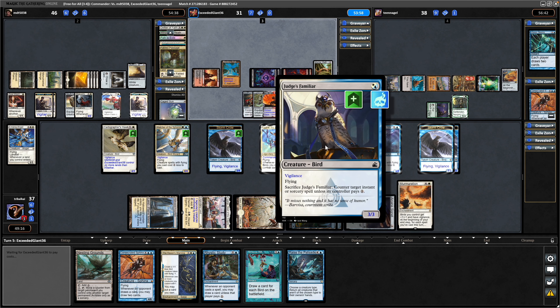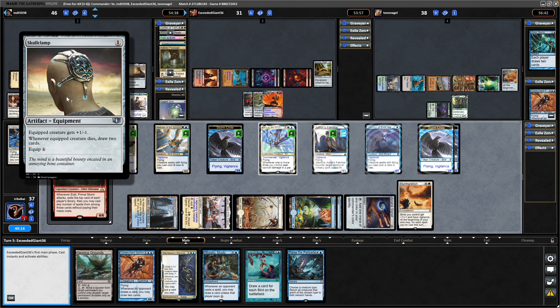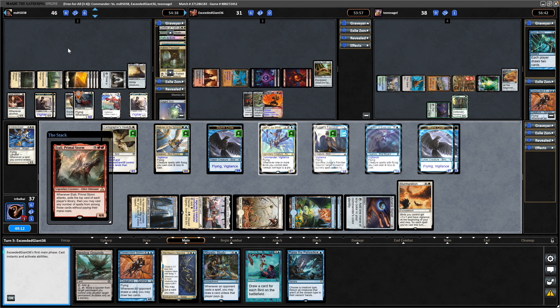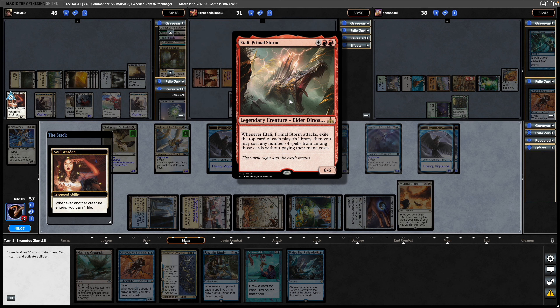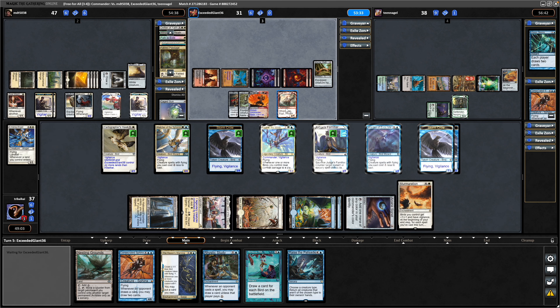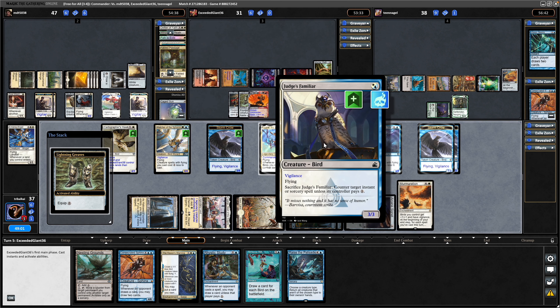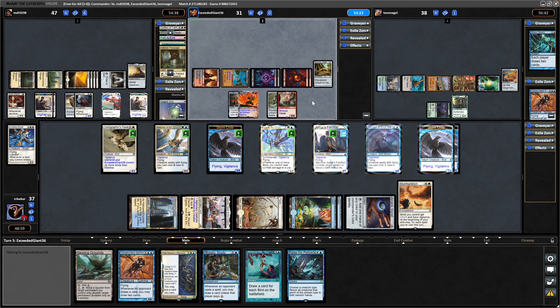Noteworthy that the Finality Counters do count on any permanents, so if we wanted to point it at something like a Skullclamp and hope for removal on that, then we could get it exiled. Dare say that there are effects like Sun Titan in here that could grab it back, so that could be relevant. Anyway, the Rakdos player hard casting an Atali Primal Storm, and it can have haste with the Lightning Greaves. But if Atali gets him into a Board Wipe, we can now counter it with the Judge's Familiar. You think this isn't going to be relevant because you generate a decent amount of mana in Commander and paying the extra one isn't difficult, but you often do see players tapping out.